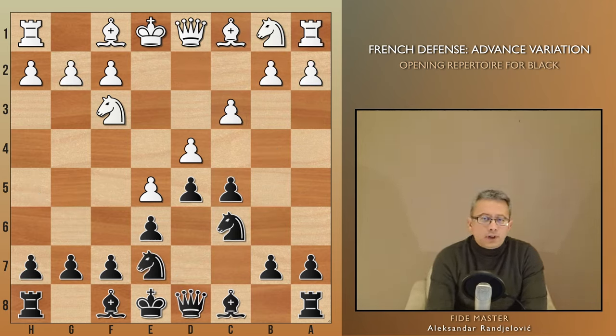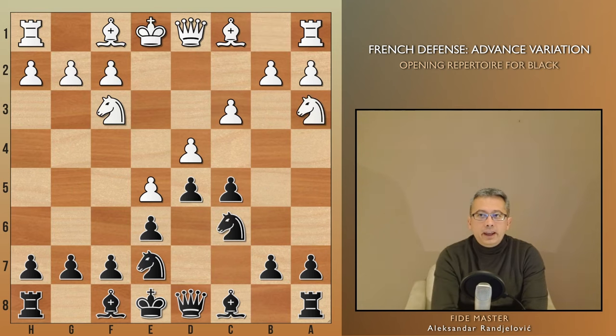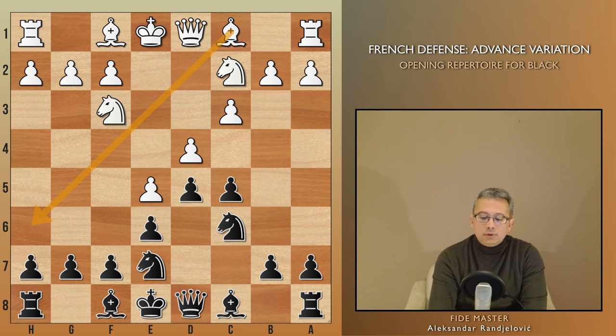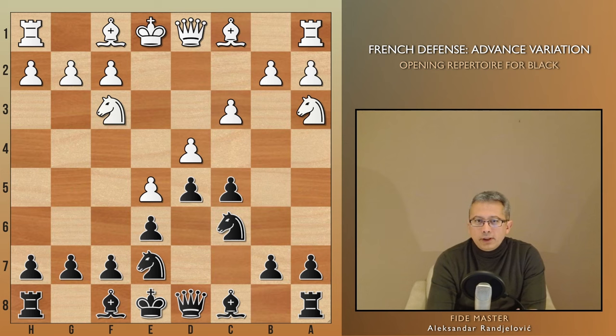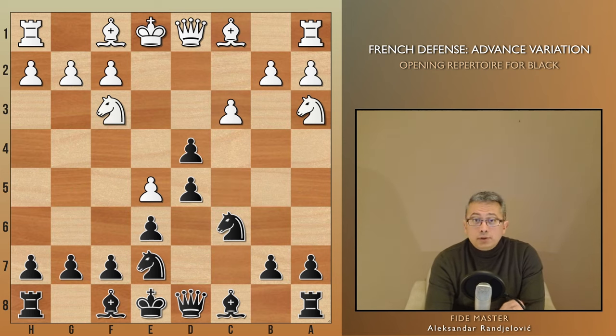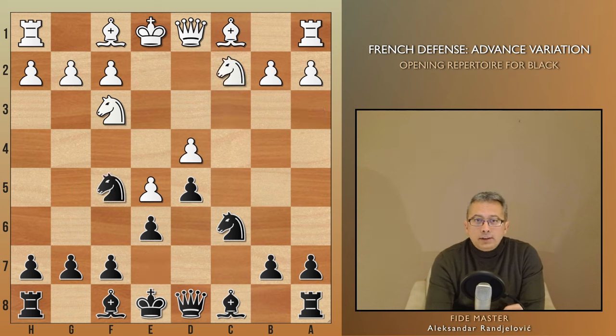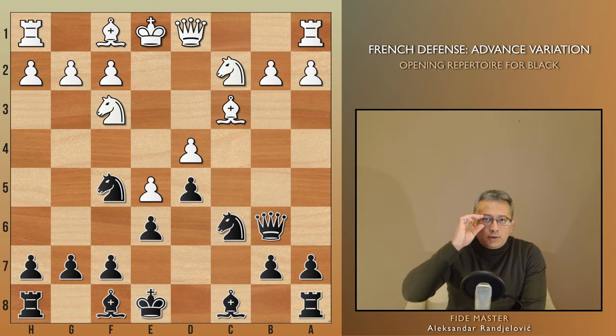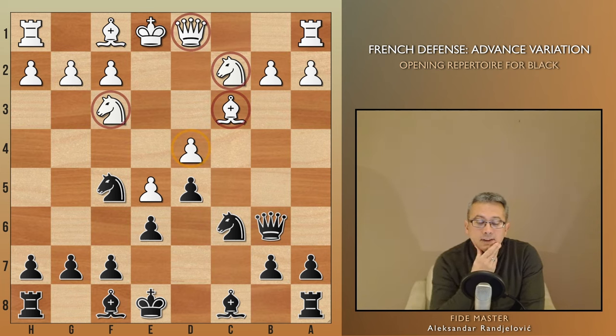Another way for White to solidify d4 is when the knight goes to c2 via a3. Two knights are employed to defend the critical d4 spot, ensuring that their dark square bishop is free on the c1-h6 diagonal, ready to attack the Black king and control dark squares. I'd like to suggest a rarely played but very interesting plan for Black: the idea is to provoke White to overprotect the d4 pawn and then switch to another target. This can be achieved by playing Qa5, provoking Bd2, and then executing a maneuver with Qb6, further provoking Bc3. White ends up in an absurd situation where almost everything they have is engaged in defending the d4 weakness, making it difficult for them to exert pressure on our kingside.